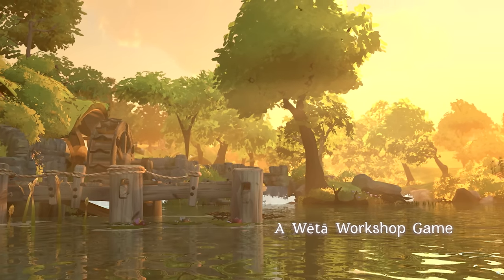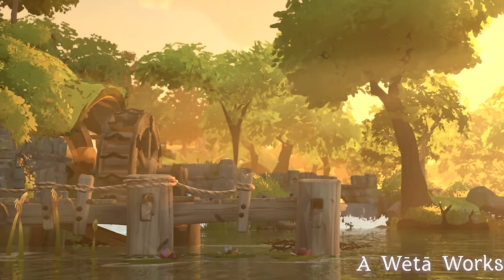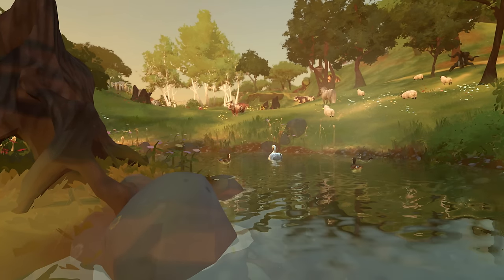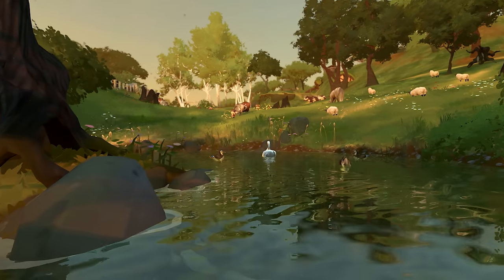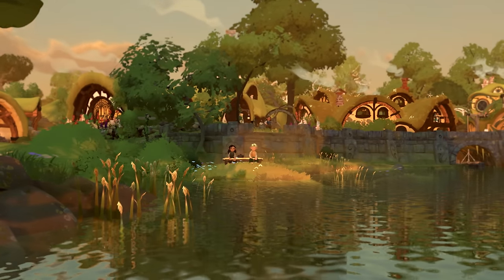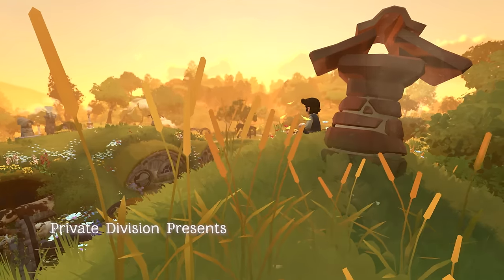We see a shot of the mill along the water, so depending on when and where this takes place, maybe we will meet one of the Sandyman family, which are said to have run the mill for some time. The next shot gives us a look at some of the wildlife in the Shire, with ducks on the pond and sheep and ponies in the field. We see a couple of hobbits relaxing on a bench by the water's edge with some butterflies floating about.